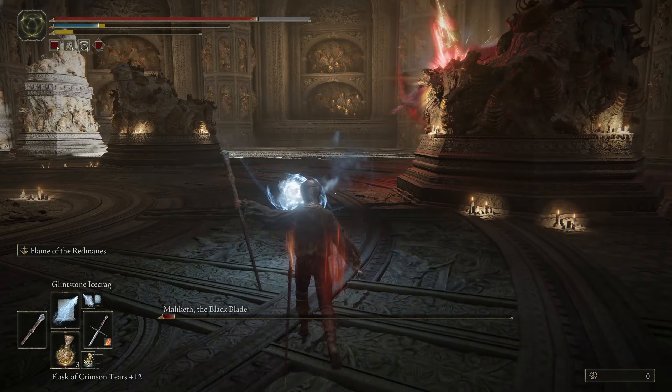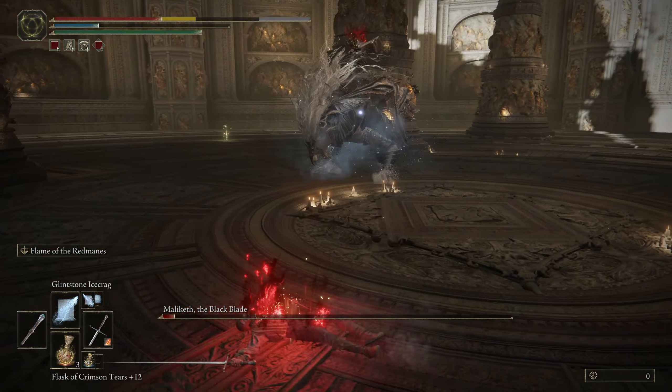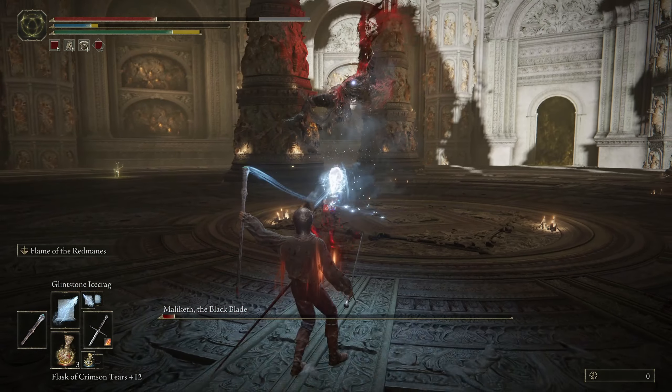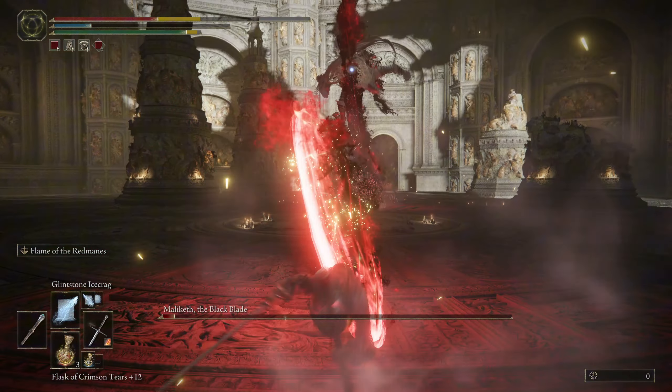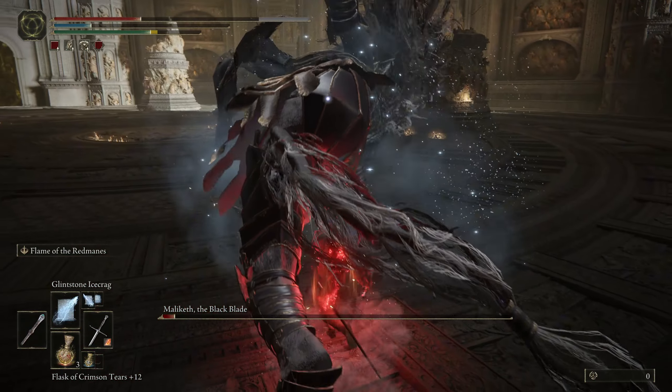He only has a little tiny chunk of health left, but it does take quite a while to get there. Use the pillars to your advantage during attacks like that, because they can be a good way to block damage. Roll into his attacks — don't roll behind them like I'm doing here; that's just me getting a little bit spooked.